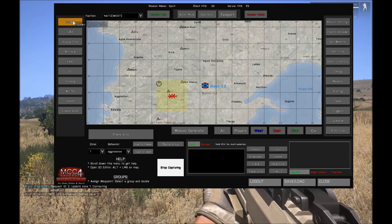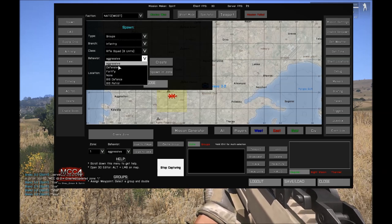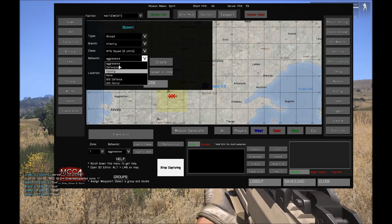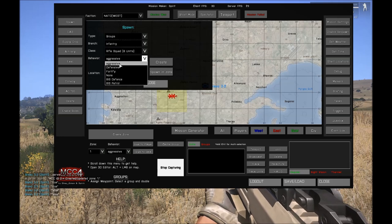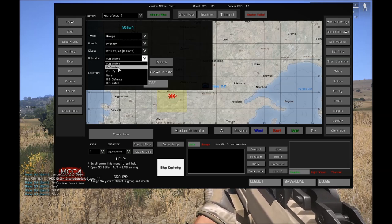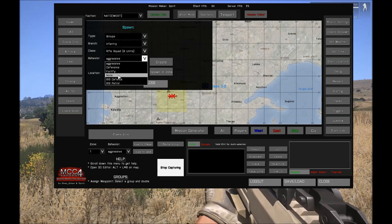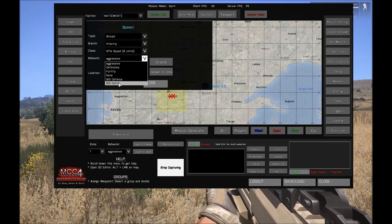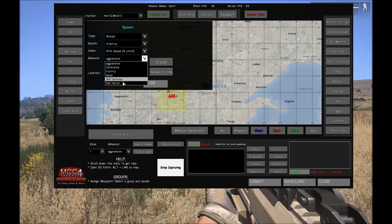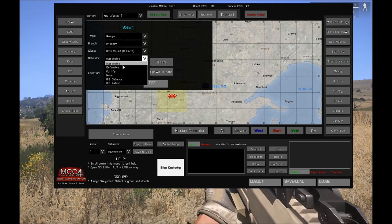I'm going to create a zone and show you the basics. Groups can be used in aggressive, defensive, or fortify mode. Aggressive means the group can attack outside the zone. Defensive means it will only attack if there are targets within the zone. Fortify means it will search for buildings in the zone and occupy them for close quarter battles. None means no AI is being used. BIS defense and BIS patrol are not Gaia — only the first three modes are.